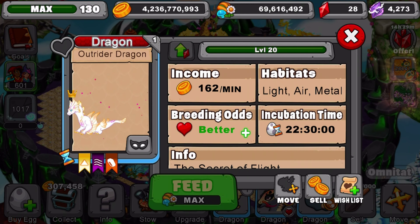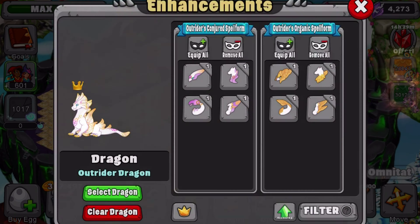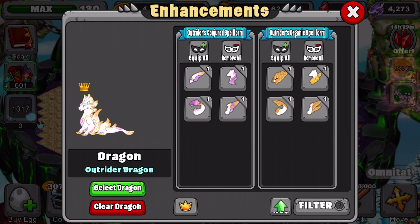This is what it looks like at level 20, guys. He has 162 gold a minute, better odds at level 20, 22 hour 30 minute incubation time. So we're going to add the spell form pieces, because I think I actually have all the spell form pieces for this dragon.